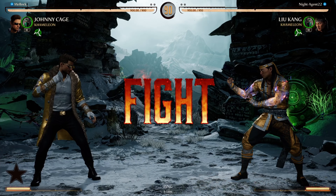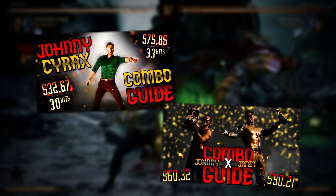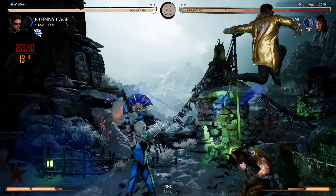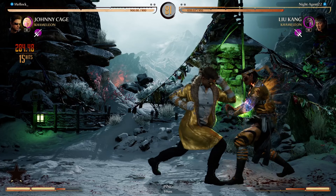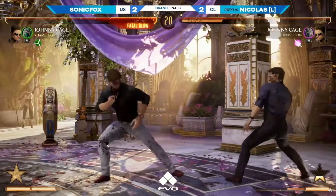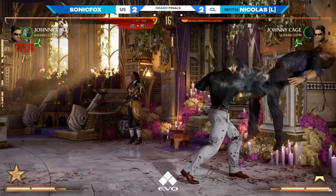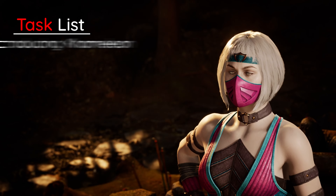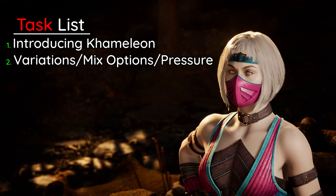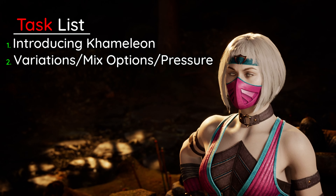Welcome back everyone to another Mortal Kombat Johnny Cage guide. In our previous guides with Cyrax and with Janet, we mainly went over the potential mid-screen and corner combos you can get with them while also throwing in a few playstyle tips here and there. With the results of Combo Breaker, Final Combat, and now Evil 2024, Johnny Chameleon has been on top in every single one. So in this video, I'll be first introducing Chameleon's moveset for anyone completely new to her, then go over each and every variation with the many mix-up, hit advantage, and mind game options you can go for.